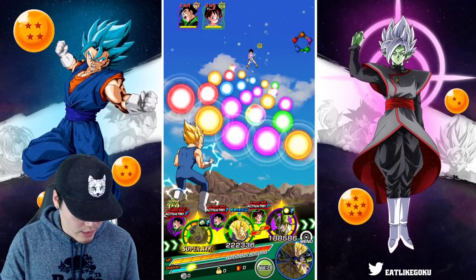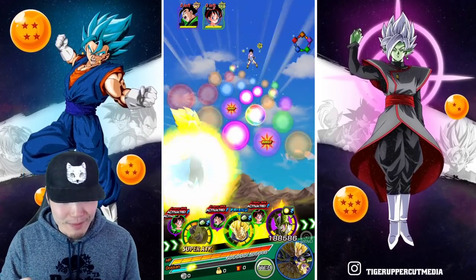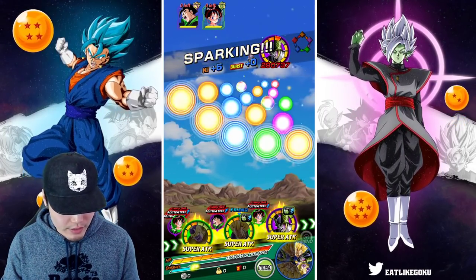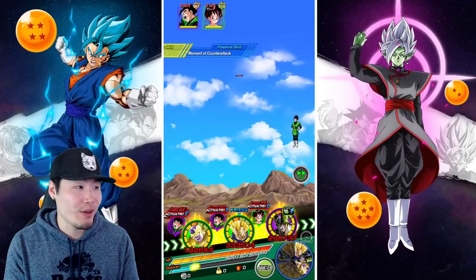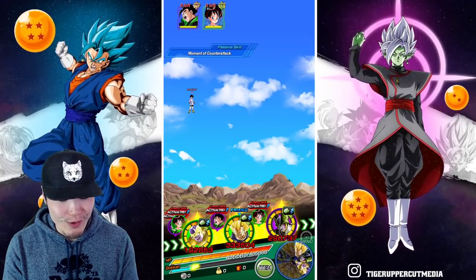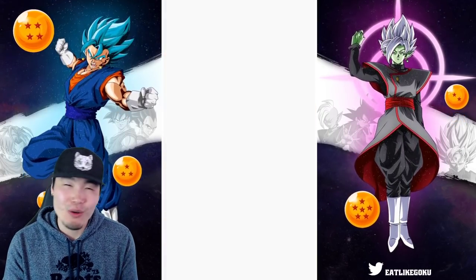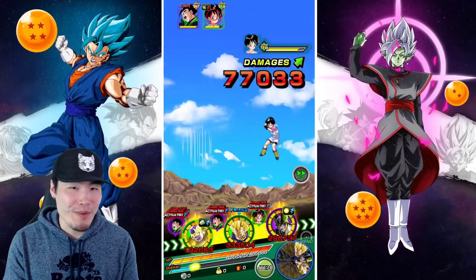Do I let Majin Vegeta super or Cell super? We're gonna let Majin Vegeta super. Cell can get a super off too, so we should be able to finish off Raditz and move on to the next stage. We still have Gohan to deal with. Double digits for the normal attacks — a super could still maybe hurt a little bit, but it is Golden Frieza, so he doesn't really take damage.